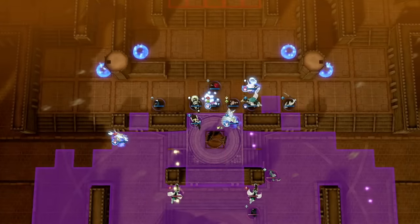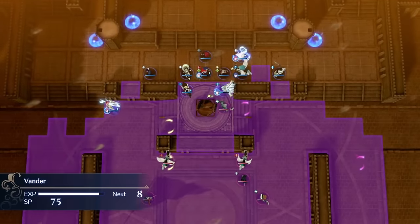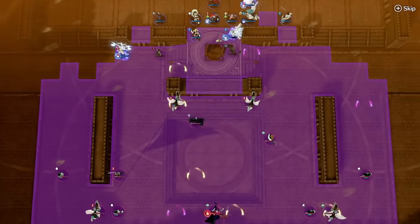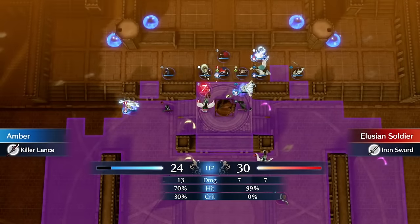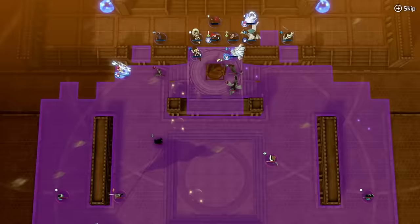After her join map is where things start to really open up for Citrine. She can promote immediately and comes with two options, both of which are pretty attractive. We'll get into those options in a little bit, but first I want to talk about how strong of a case Citrine makes to get one of your early Master Seals.